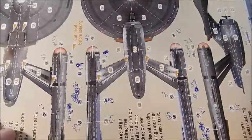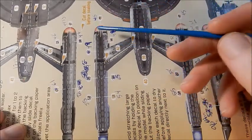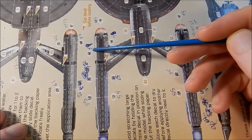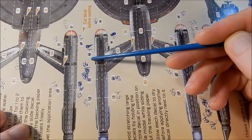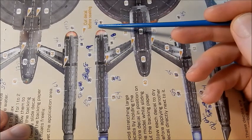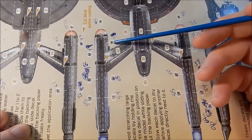Now the bottom side has more decals on it. Going to the port nacelle, even though it's upside down: on the outboard side, 57 should be 49. Up here, 49 should be 45. On the inboard side, use 48 instead of 56. So outboard 49, center 45, inboard 48.